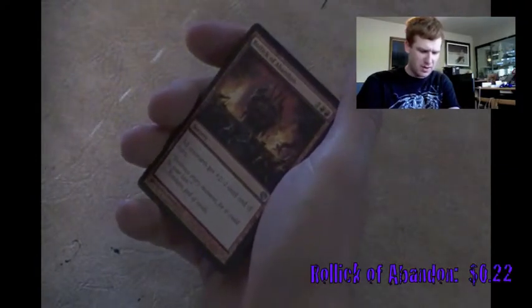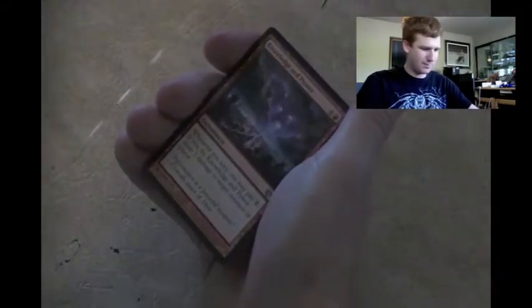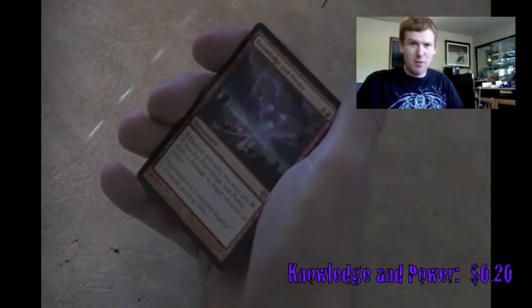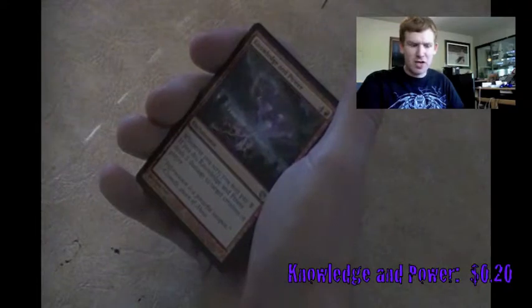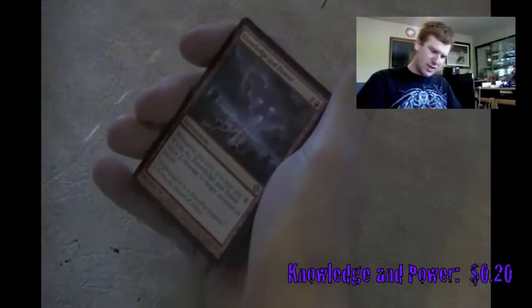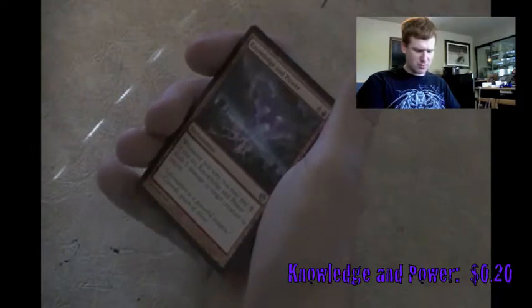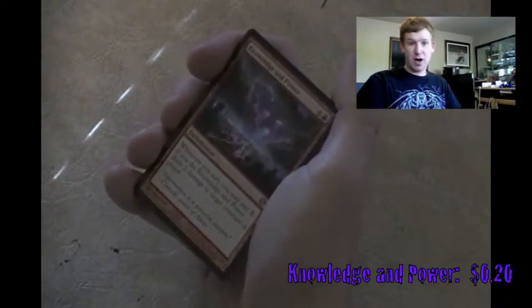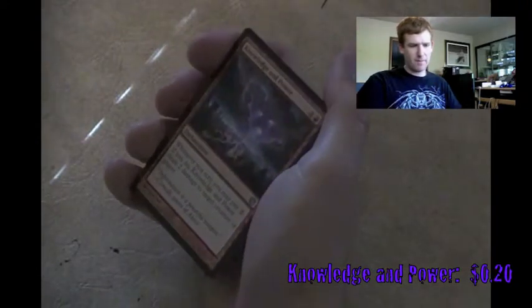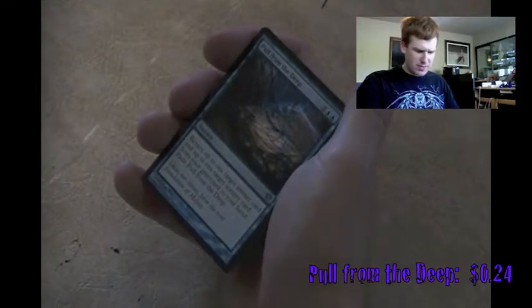Starting with Rollick of Abandon - all creatures get +2/-2 until end of turn. Knowledge and Power - whenever you scry, you may pay 2 mana, and if you do, it deals 2 damage to target creature or player. I do have quite a few scry cards in my mono-red deck and might need to put in more. Maybe I should turn that into a Scry Burn deck. Pull from the Deep - return up to 1 target instant card and 1 target sorcery card from your graveyard into your hand, then exile Pull from the Deep.